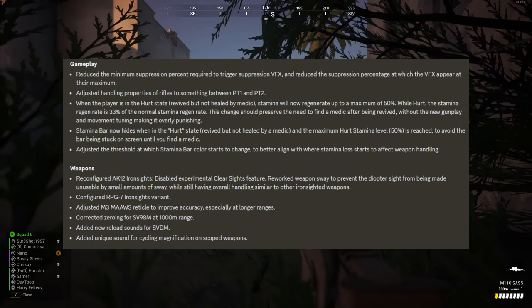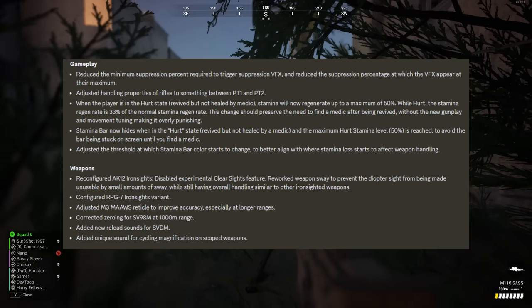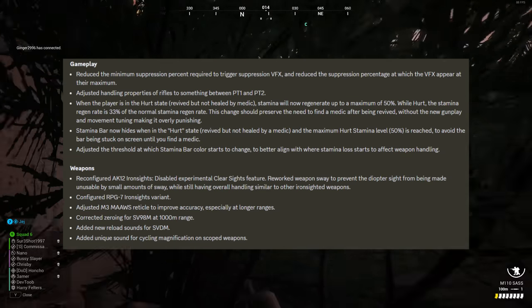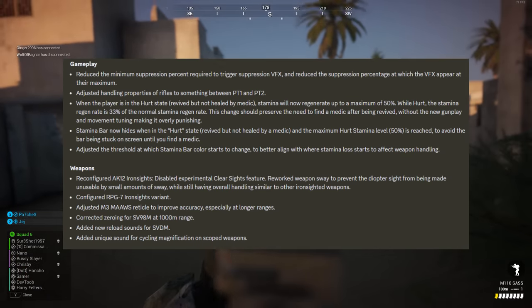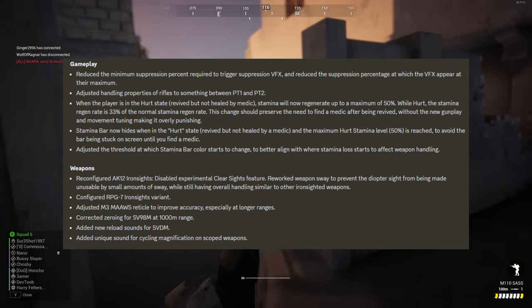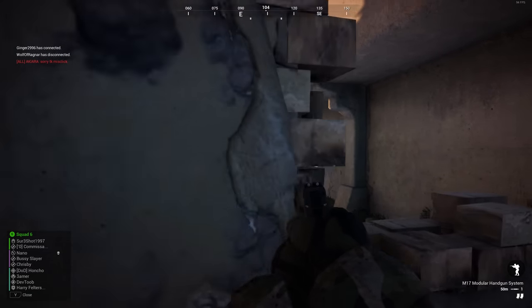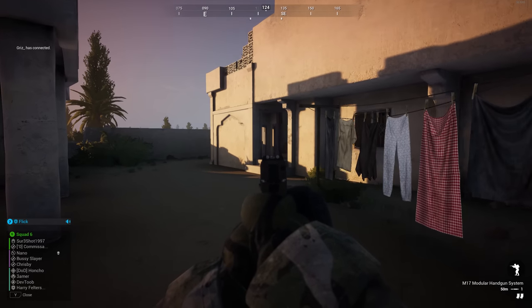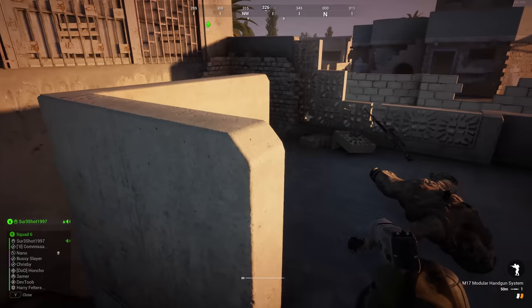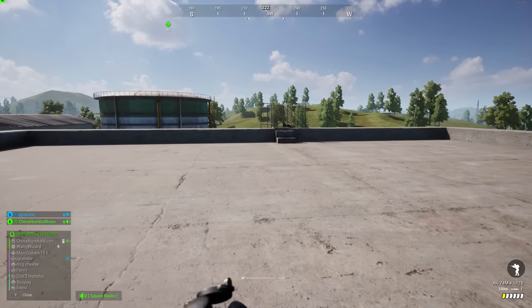To summarise the changes in Playtest 3: suppression was tweaked so the visual effect would kick in sooner and reach its maximum intensity much quicker; weapon handling was adjusted to be somewhere between Playtest 1 and Playtest 2; the AK-12 iron sights were reconfigured and the canted clear sight mechanic had been temporarily removed; some AT launchers had a few tweaks to help with use; and now, when you are revived but not healed, your stamina will regenerate to 50% at a 33% regeneration rate. This was a fantastic addition, as having zero stamina and no medics nearby was an absolute nightmare and many people would just respawn. Now you get your vision back, have some weapon control, and can go find a medic and continue to enjoy Squad.